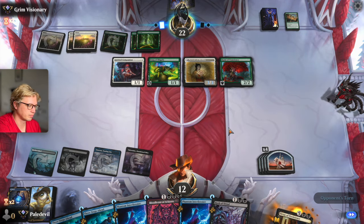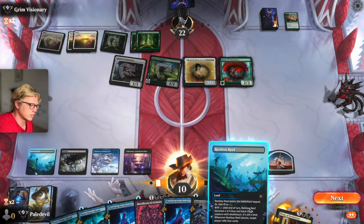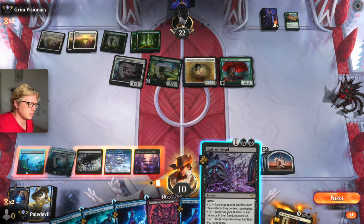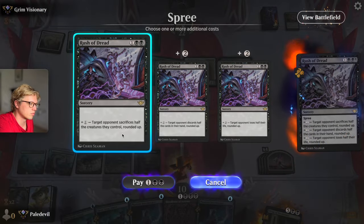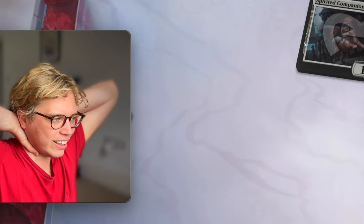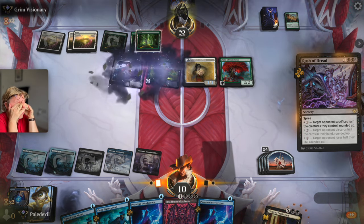Enchantment, I guess. F***ing Christ almighty. I can't get land now. What's tapped? Play this, sacrifice these — I guess keep these. I don't have five mana. Wait, can I? 1, 2, 3, 4 — yeah, I can do it. There you go. F***ing Christ. Just... f*** you so much, man.